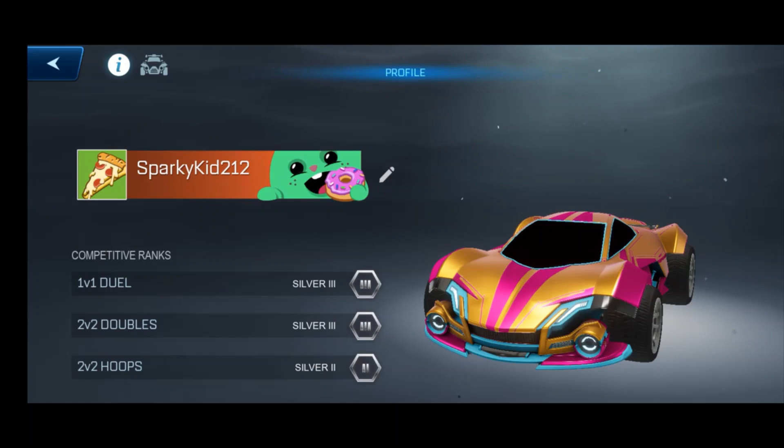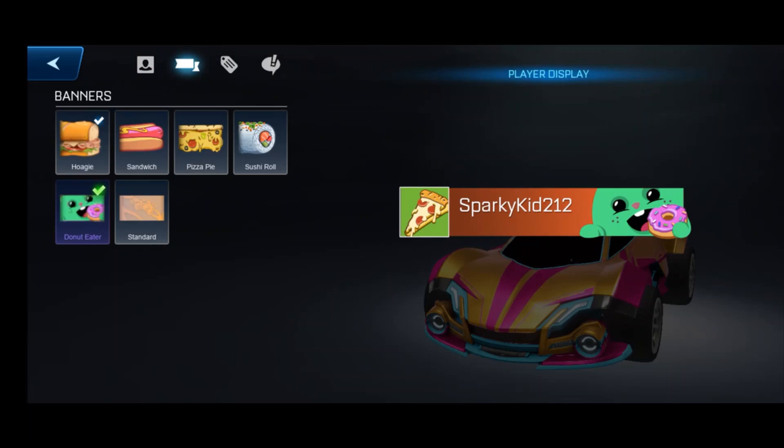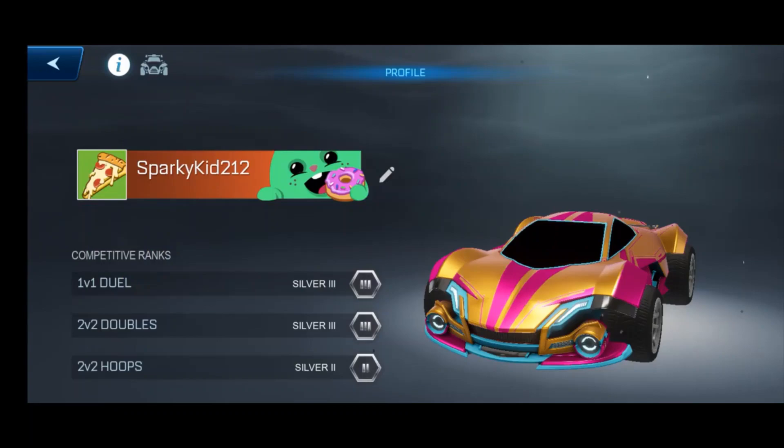There is also profile customization here, where you can customize the avatar on your profile. There's also the banner you can customize, the player titles when you receive them, and the custom quick chat where you can rearrange your quick chat. It's cool because these quick chats are in stickers. I use my controller for some games, so I get to use the D-pad for the stickers, and it works practically the same way as Rocket League quick chat.